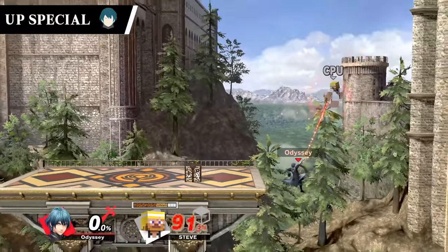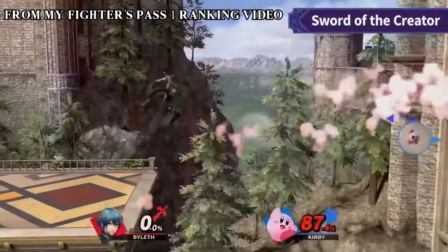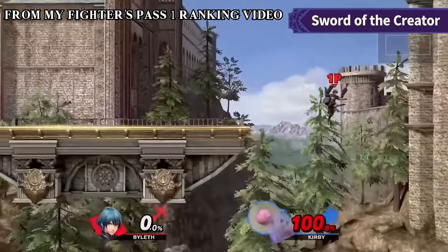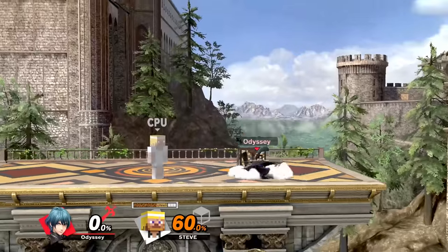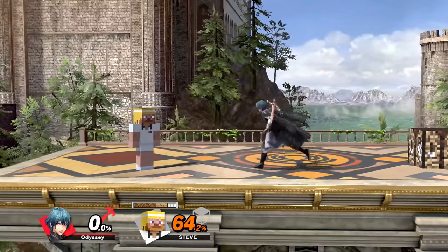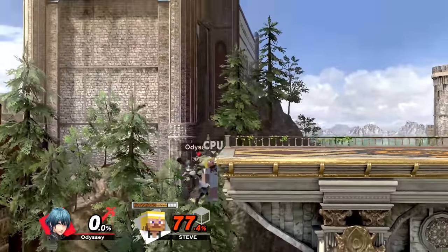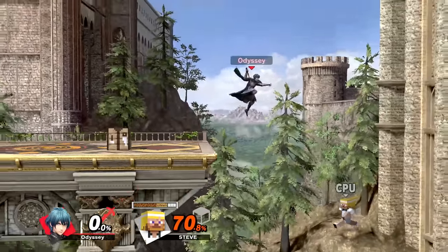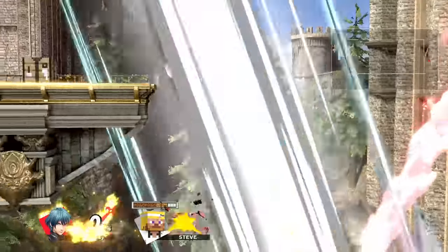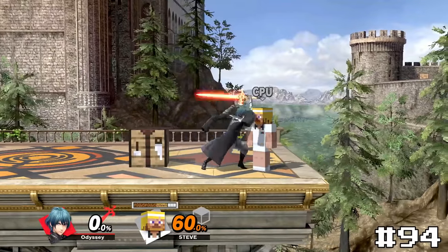Byleth's up special Sword of the Creator is a move I thought would be way more fun to go for before they came out. Instead, this spike pretty much only ever happens because someone messed up trying to edgeguard Byleth. In fact, this move makes edgeguarding Byleth completely unfun since you basically can't, because this move will always catch you no matter what. It still can be really cool in some very specific scenarios, but those are few and far between. Since most of the spikes this move lands are accidental and Byleth has a way better spike later on, this will take number 94.